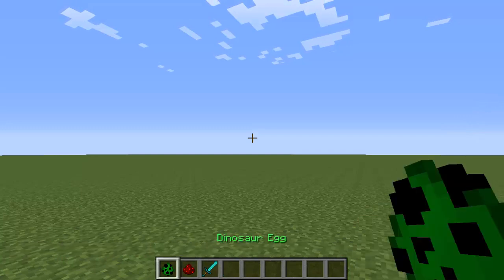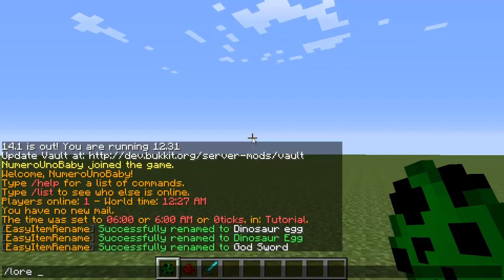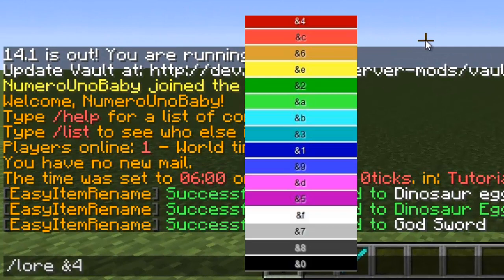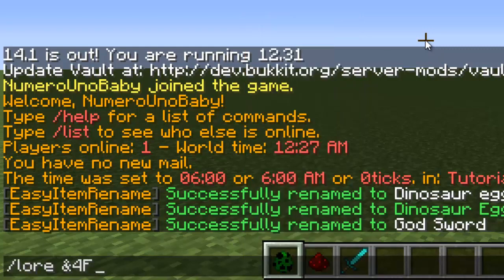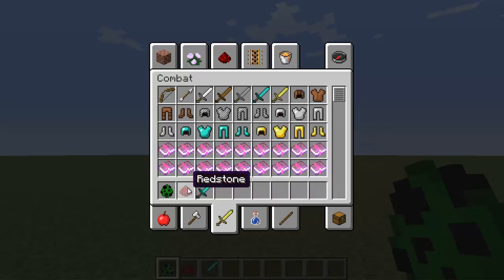Now we can change the lore of these items. Just type /lore on whatever item you want, then type whatever lore or sentence you want. I'm going to type it in red — the color codes are on the screen so you can use those to help you out. I'm going to type 'fear the beast,' and now the lore says 'fear the beast' when you hover over it in your inventory.